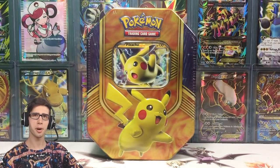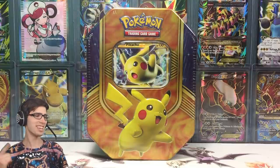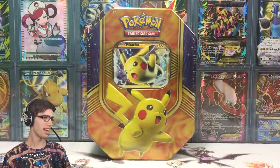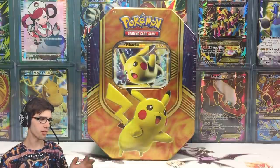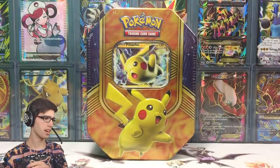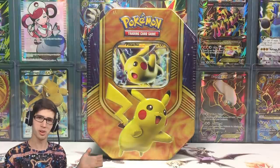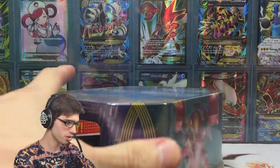What's cracking YouTube? My name's Brody and welcome to another Pokemon trading card game opening. Today we are back with the Pikachu EX Battle Heart Trio tin. If you guys didn't know, this tin actually comes in a trio with Volcanion, Magearna and Pikachu.